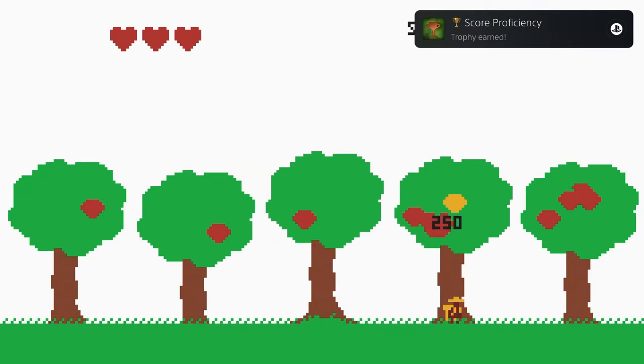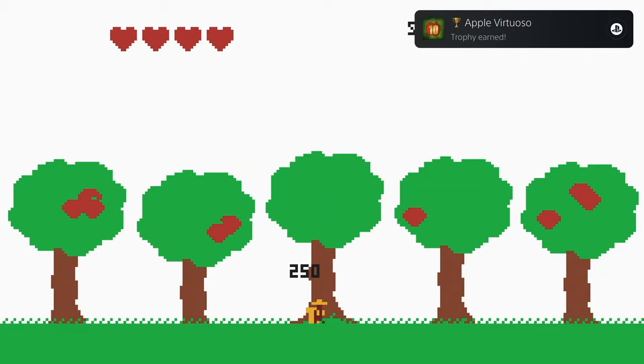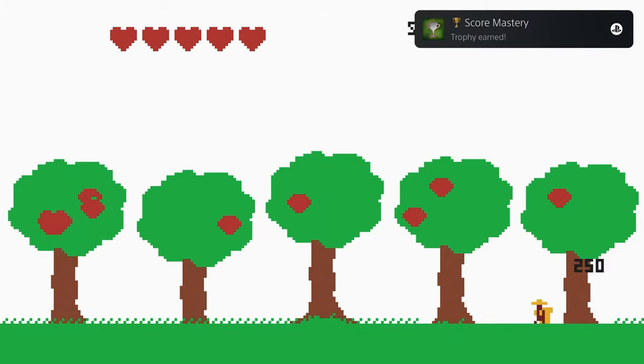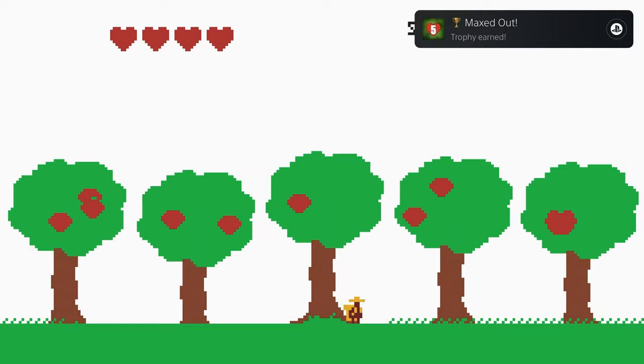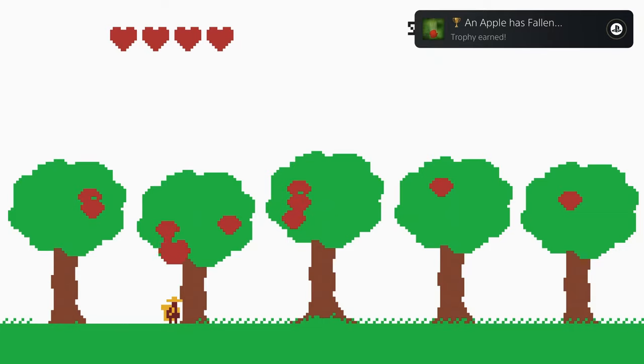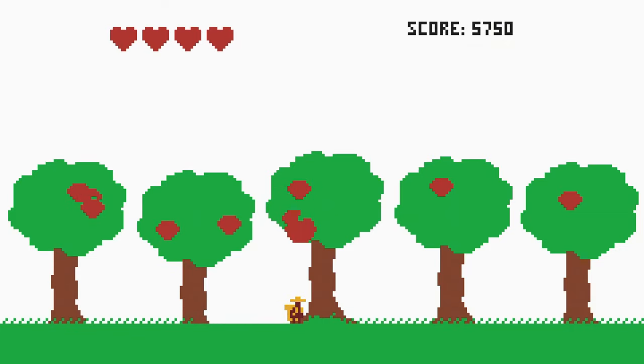Trophy-wise, this is super easy. You've only got a few real goals here. First, you have to collect 10 apples in a row without any hitting the ground, and this is ridiculously easy at the start of the game before the speed starts picking up. Second, you have to get to a high score of 5,000 points — again, super easy. You get 250 points per apple, so you'll need 20 apples total, something you'll have no problem with. You have to max out your lives at five, so basically just collect two golden apples without letting any hit the ground, and you have to lose all five lives, so just do that last.